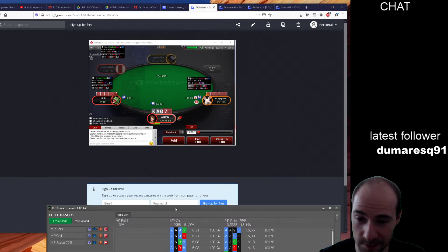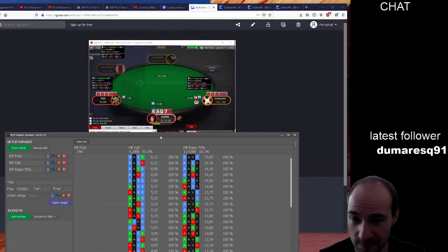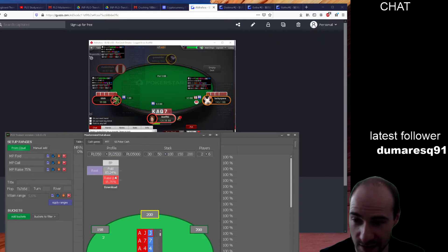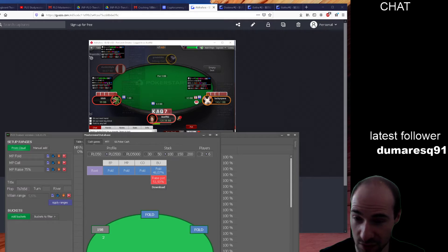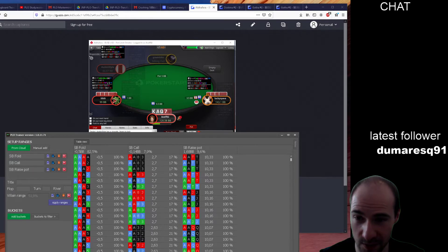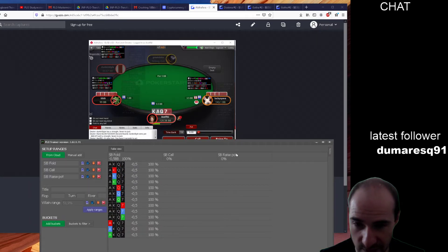That's actually an interesting one. What are we supposed to do with this hand preflop against a button open? It's really hard to say — I can imagine it's a call, I can imagine it's a fold, I could even re-raise. I think most likely it's a fold. Ace-king-queen-seven with many spades — yeah, it's a fold.